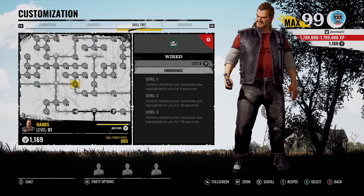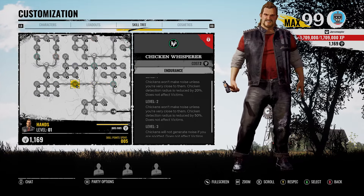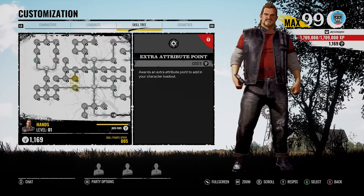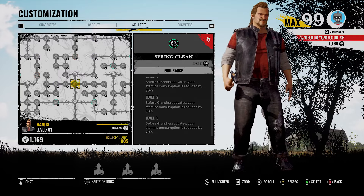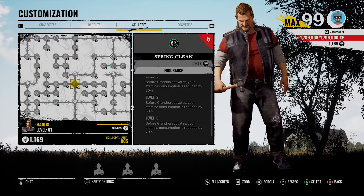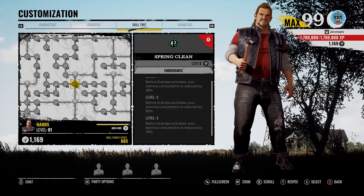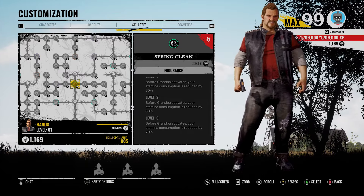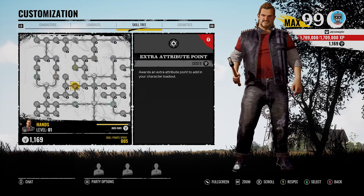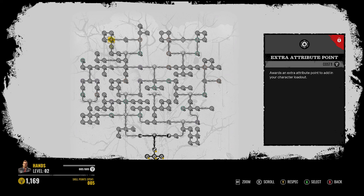Then you have Wired - victims climbing over your obstacles are highlighted to you for 12 seconds. Once again, a highlighted-to-you type of situation. Spring Clean - before Grandpa activates, your stamina consumption is reduced by 30% all the way up to 70%. That is probably not going to bring you much value, to be honest. Like, if he can have Scout, which I see right here, you might as well just go Scout - you get faster speed, which technically equals stamina reduction because stamina reduction allows you to run longer.